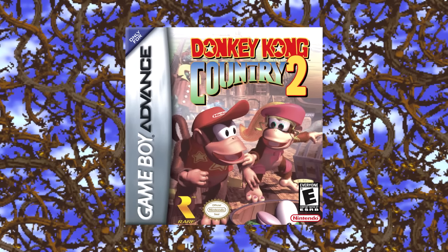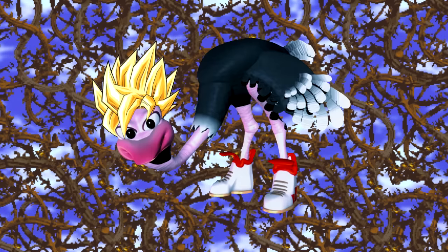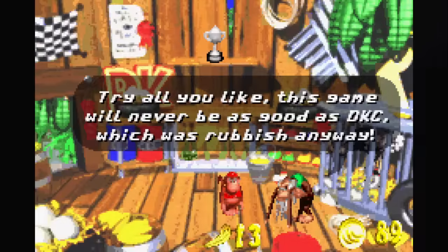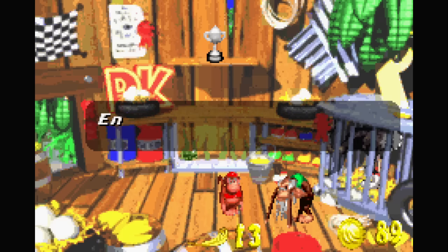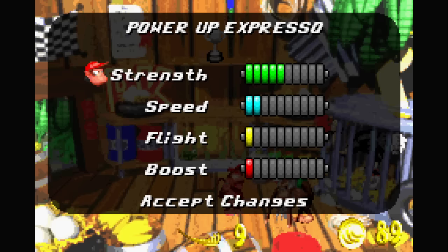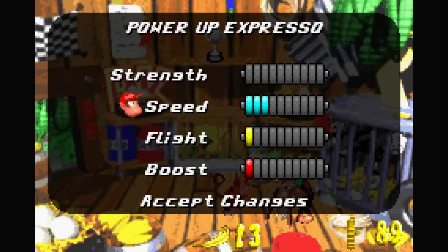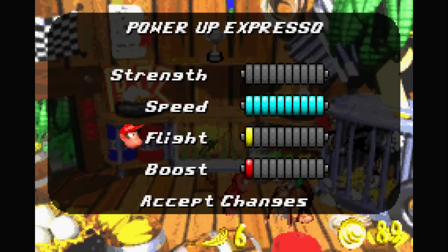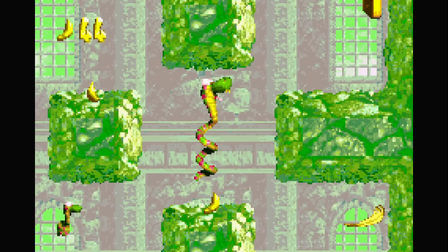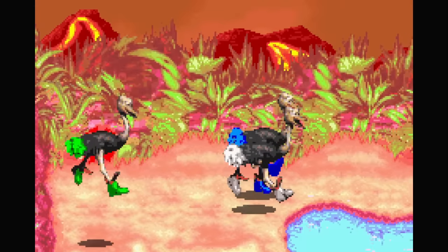Expresso does have a greater role in the Game Boy Advance port. In the GBA version, they added a new type of collectible — Golden Feathers — which are used to beef up Expresso's stats in newly added races. Essentially you feed this tiny Expresso Golden Feathers to make him bigger. I'm just surprised they added a whole new collectible that exists just for this minigame — they probably had to add a feather into every single stage when remaking the game, all for a pretty mediocre racing mode.